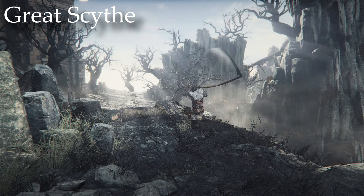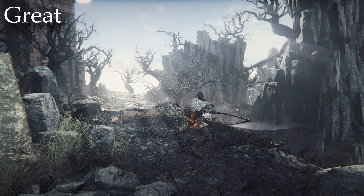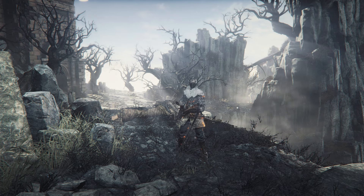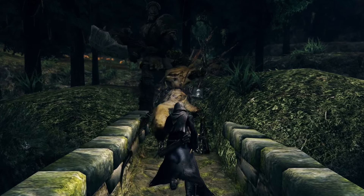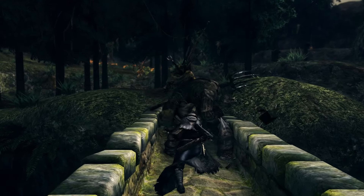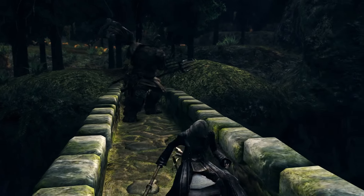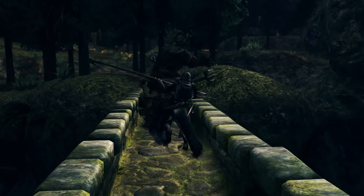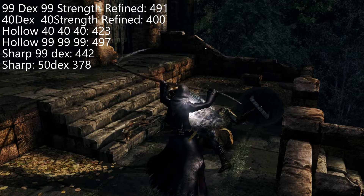The first scythe we're going to be discussing is the Great Scythe. Found in the Undead Settlement, it's an early weapon you can find in the playthrough. It's found in every Dark Souls game — it was literally one of the best, if not the best, weapon in Dark Souls 1, but this trend stopped there as the Dark Souls 2 version can be summed up in one word: crap. Total, utter crap. Just like all the other scythes in Dark Souls 2. At least this version is fun to use.